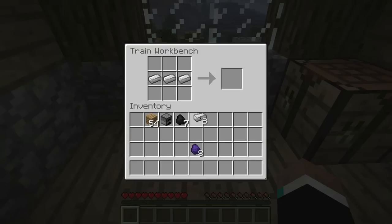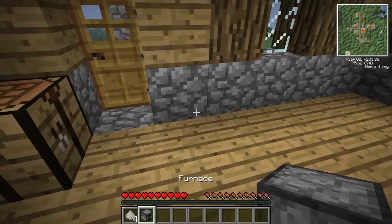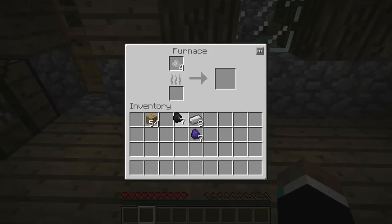Then we're going to put three iron and one graphite in here and we get four steel dust. What we're going to do with this four steel dust — we're going to turn it into, drum roll... two steel ingots.